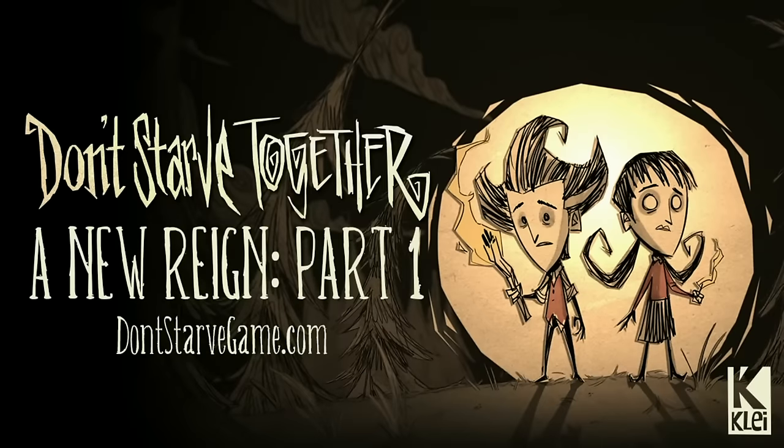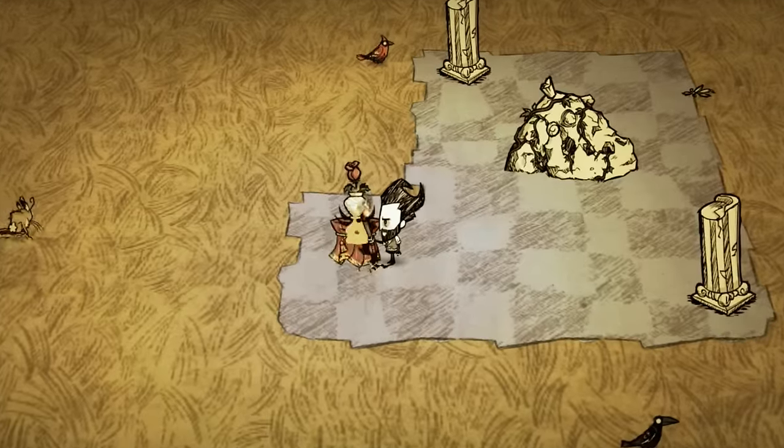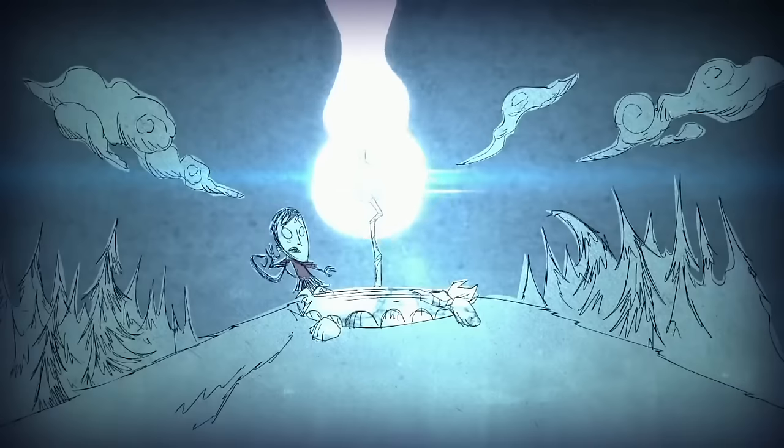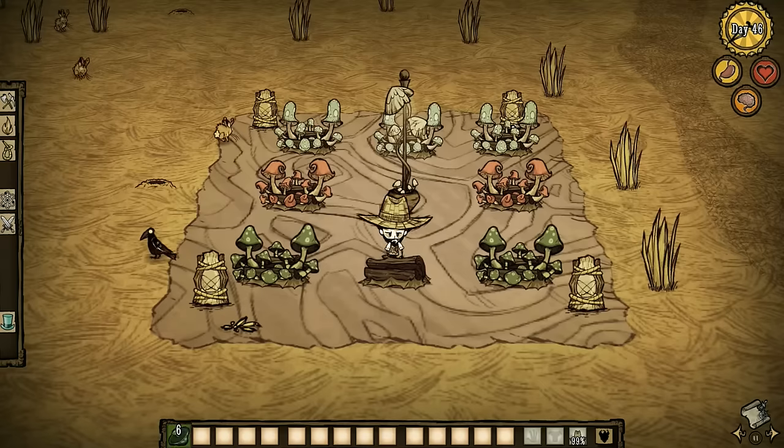Don't Starve Together New Reigns beta comes up with new content every now and then, but with very little or no description, so the player should figure it out by wasting their own time or wait until someone uploads a video about it. On this episode of What's New, let's see what's added in the recent update: Arts and Crafts.